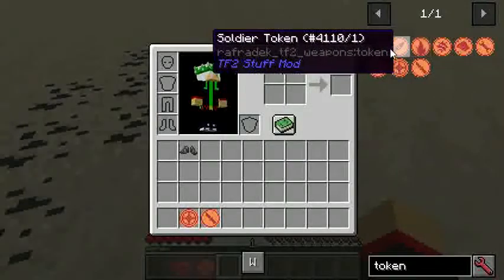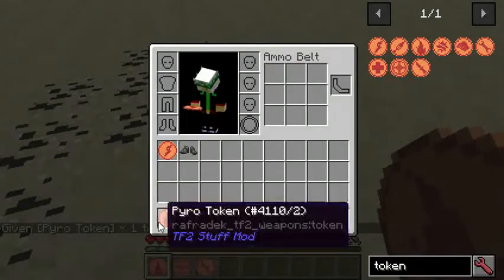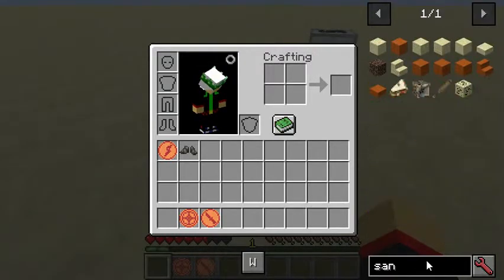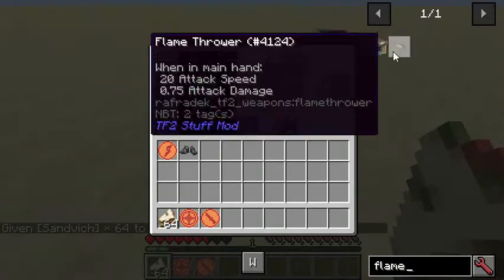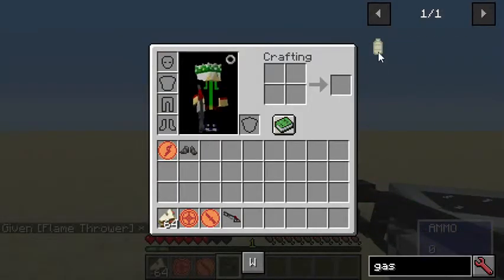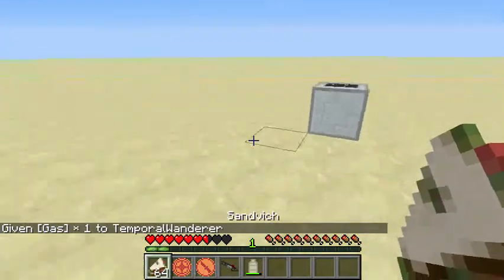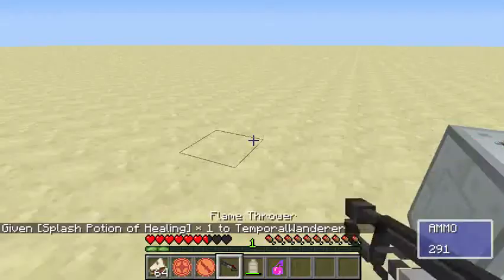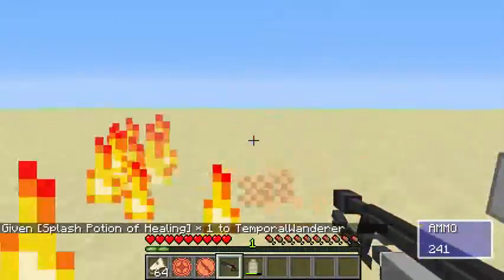Scouts get reduced health. What do pyros get? I think pyros are slightly slower, but they have more health. Let me check. They have less health. Okay, cool. Let me get myself more sandwiches. So you're probably wondering — oh, if I have a flamethrower, I can be a pyro. Except I need gas tanks. I'm just going to get an instant health potion. There we go.